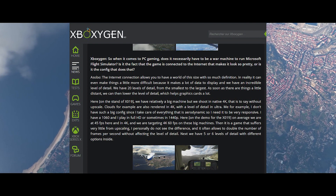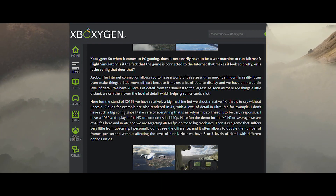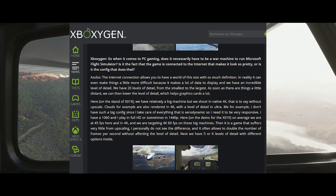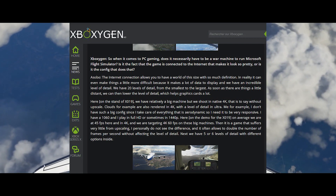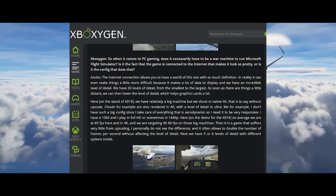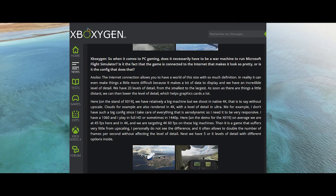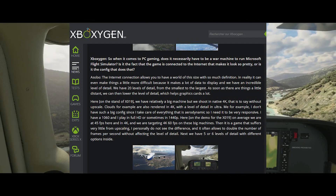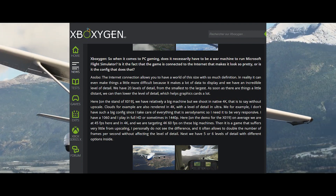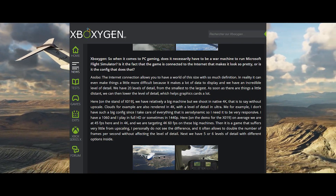Sebastian explains: "Here at XO19 we have a relatively big machine and we shoot in native 4K — without upscaling. I personally don't have such a big configuration since I take care of aerodynamics and need it to be very responsive. I have a GTX 1060, and I play in full HD or sometimes 1440p. Here at XO19 on average we are at 45 frames per second, and that's in 4K." He also notes it suffers very little from upscaling — it can often double the frame rate without affecting level of detail — and there are 5 or 6 levels of detail with different options inside.